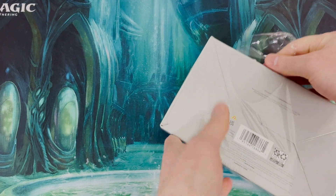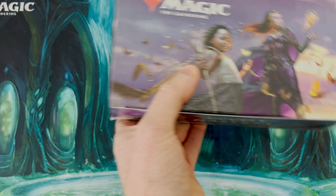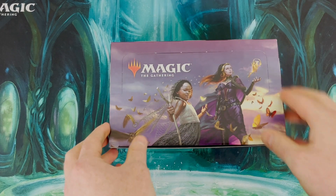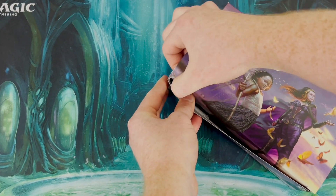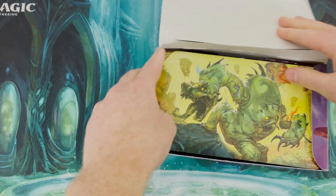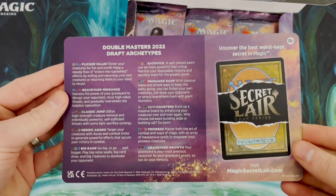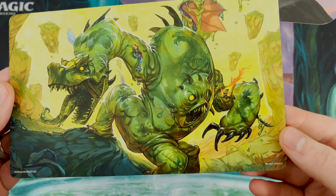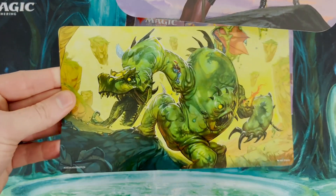It took me forever to open that - should have brought scissors or a knife, but of course I left that all upstairs. Super excited to get this open. 24 packs and just a bunch of goodness in here. Got a cool little draft archetypes card that lets you know how to draft. There's also what looks like a Plasm Idol insert - I like that a lot, I'm going to keep that.